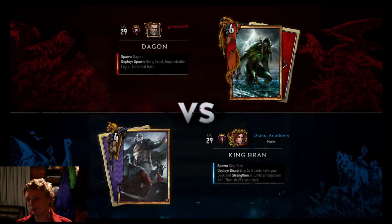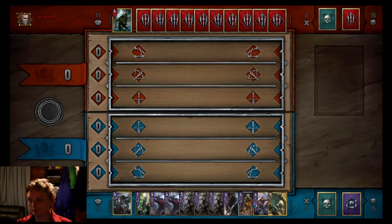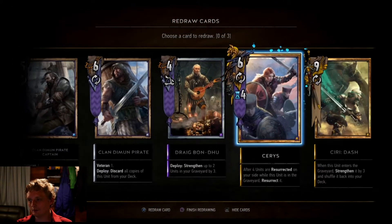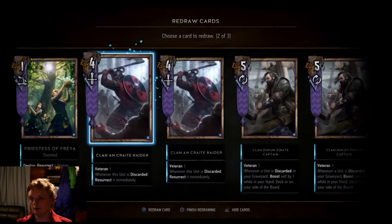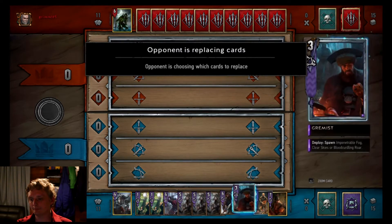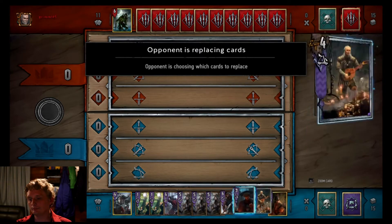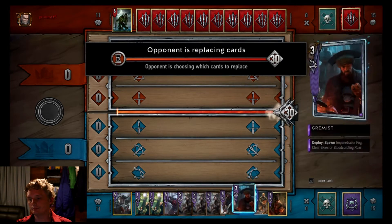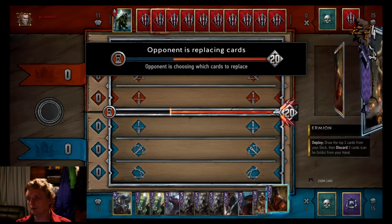A Dagon deck - playing casuals with a fog/light deck, no fun. Alright, Siri Dash you're going back, and one of the Clan Crate Raiders. The hand is looking alright. Siri Dash is probably one of the top two cards of my deck, so I think I'll play Ermion first.